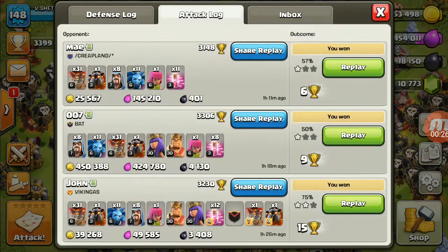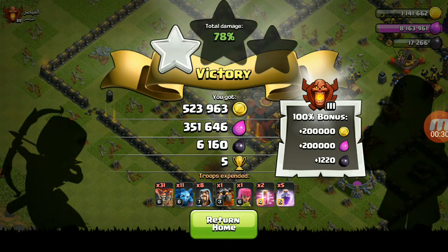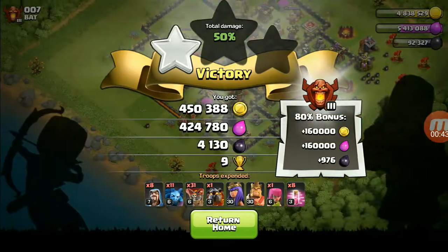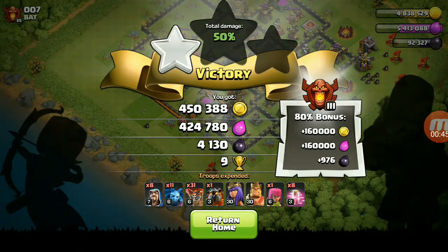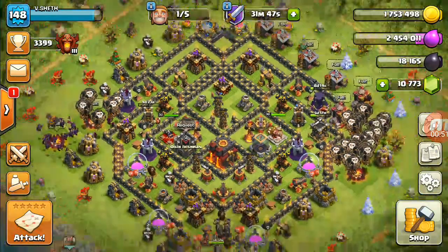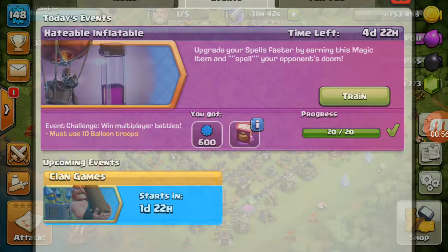Don't forget the bonus which I am getting — I will be showing you the screenshot of that bonus. You can see I have got 2 lakh bonus of elixir and gold, and 1,220 dark elixir. I have more screenshots also — you can see with bonus the army works pretty well and it helps in completing the Hitable Inflatable challenge as fast as possible.